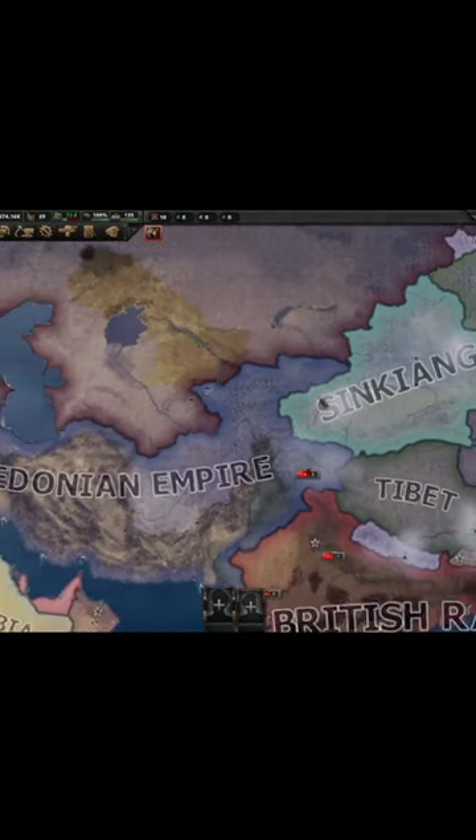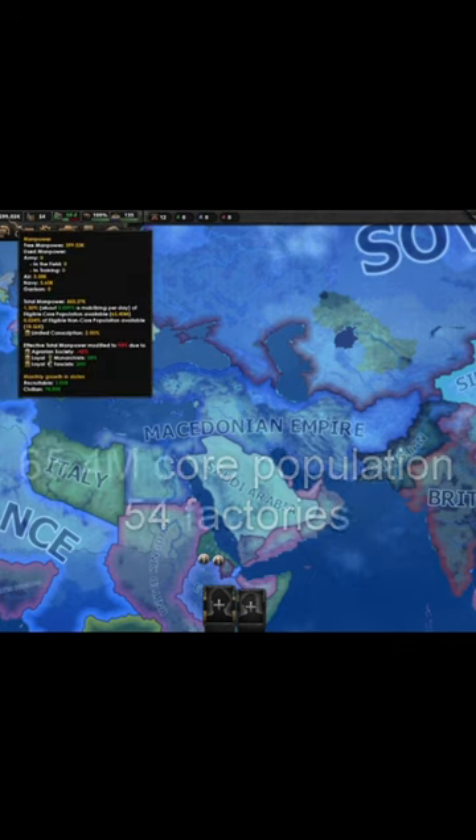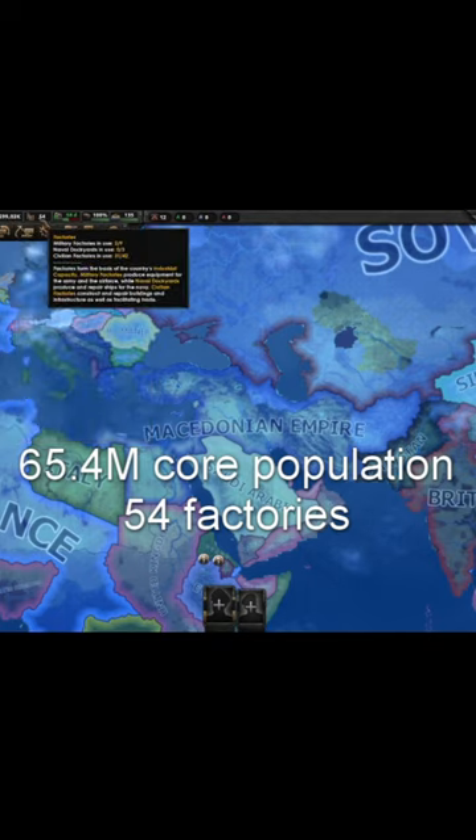After all that hard work, your cores will look something like this, and you will have 65.4 million core population and 54 factories.